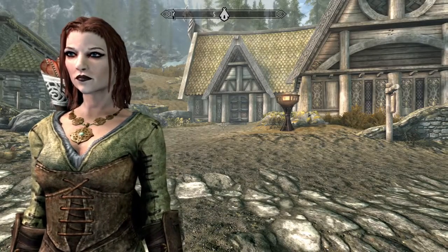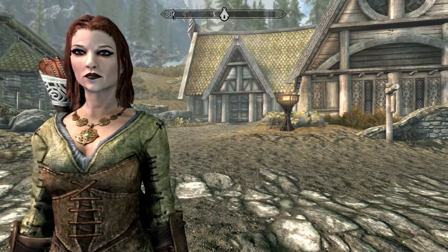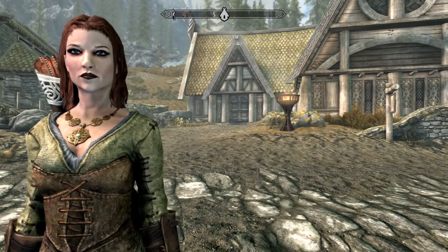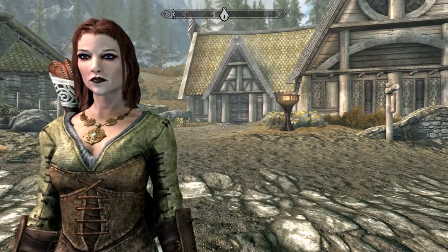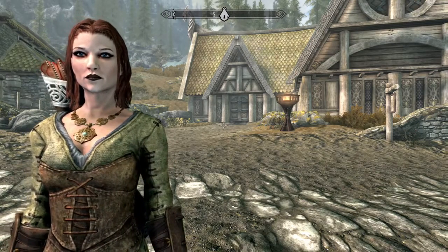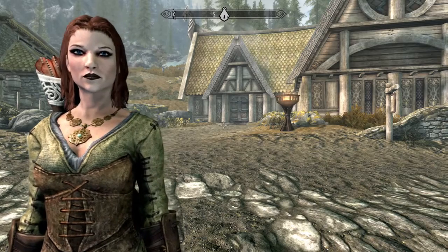Hey, what's going on guys, Grim here. Today I'm going to show you where you can find the Honingbrew Decanter, which is a larceny target for the Thieves Guild. If you want to know where this is, it's really simple — you just want to head on over to the Honingbrew Meadery.